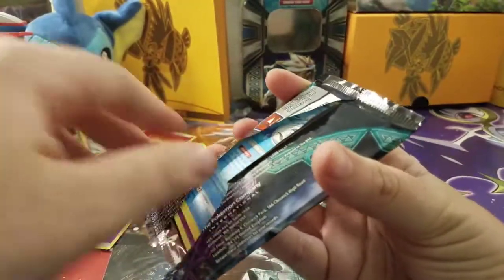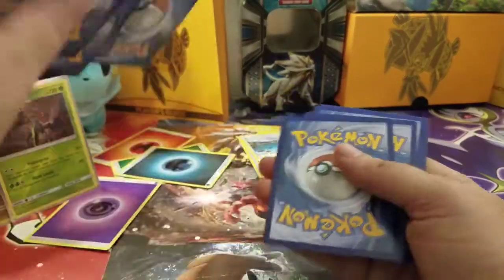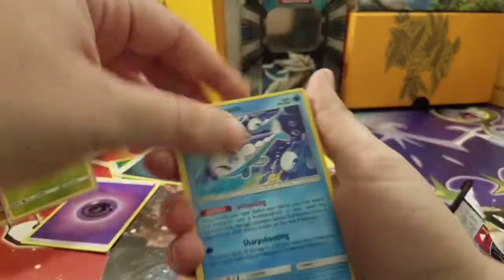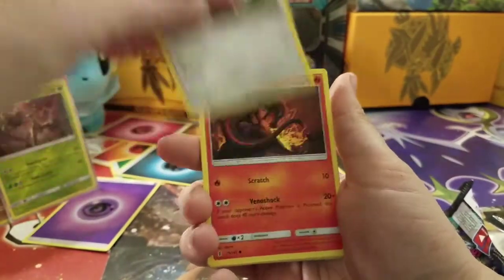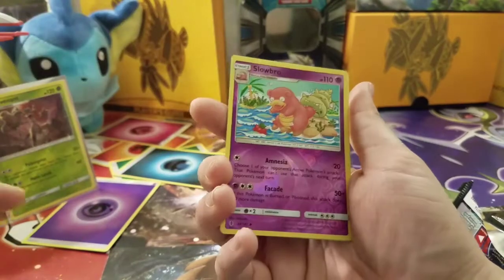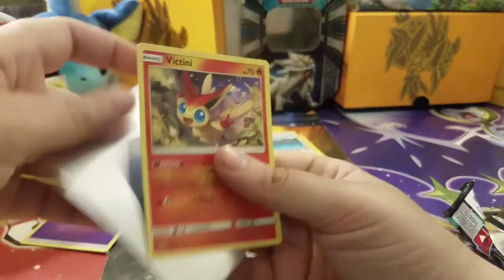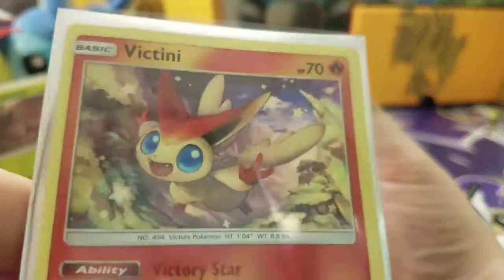Time for you, Lycanroc. We have a Wishiwashi, Slowpoke, Starmie, Salandit, Mudbray, Hakamo-o, Mantine, Alolan Dugtrio, Slowbro holo, and a Victini holo rare. Very cute artwork, guys.